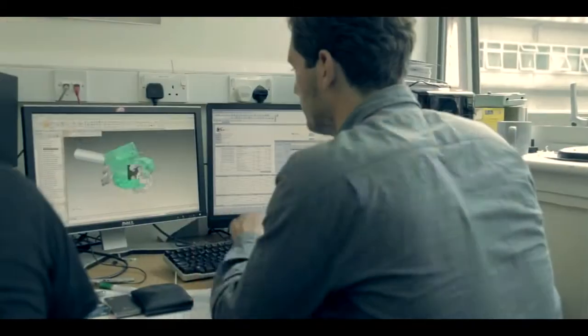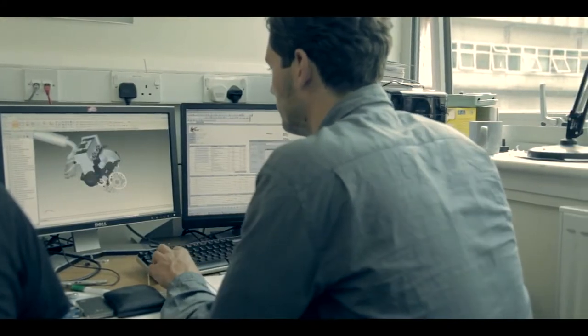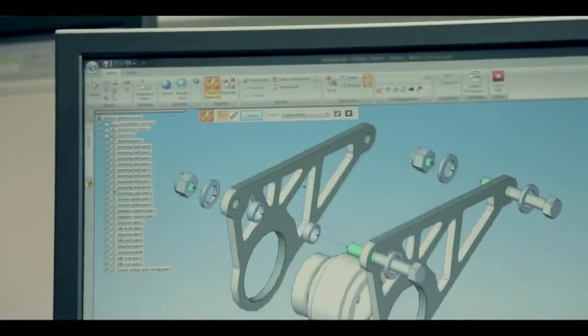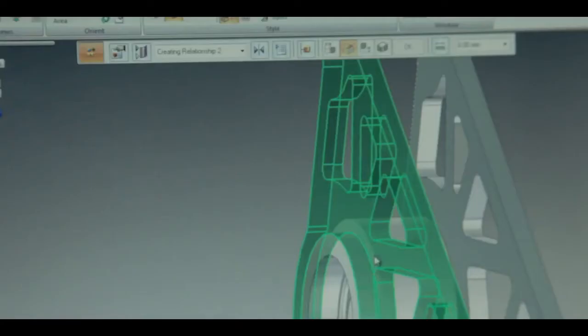I chose to take part in Formula Student because it gives you a chance to explore all different elements in engineering. You get a chance to see something from the very start to the very finish — you get to see it designed, you get to see it manufactured and you get to see it tested, which is pretty much the basics of what happens in the engineering world. So I wanted to get as much experience with that sort of thing as possible.